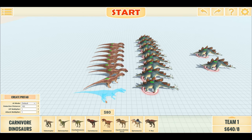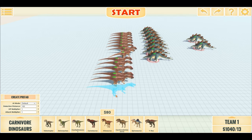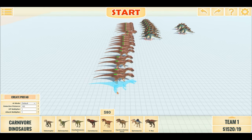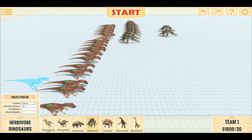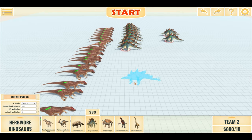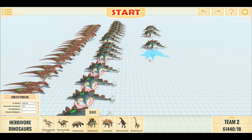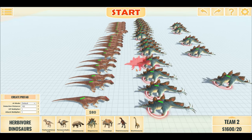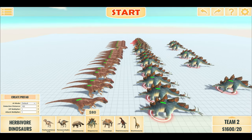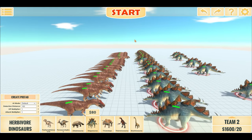For this time, let's do 20 Allosaurus against 20 Stegosaurus. This is much more even, so it should be tougher for the Stegosaurus to win. But I believe they do have an advantage due to numbers — let's see.